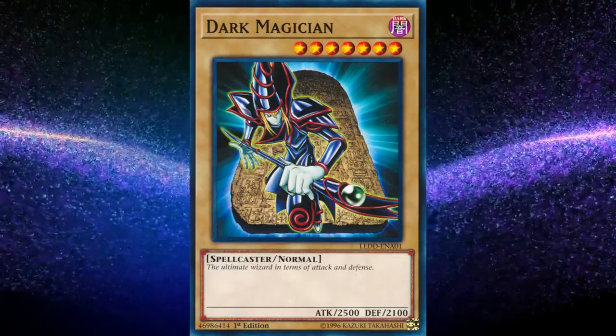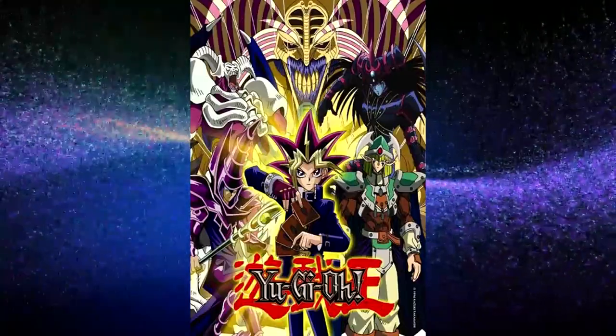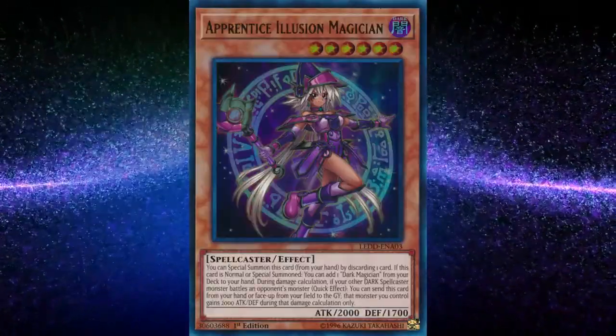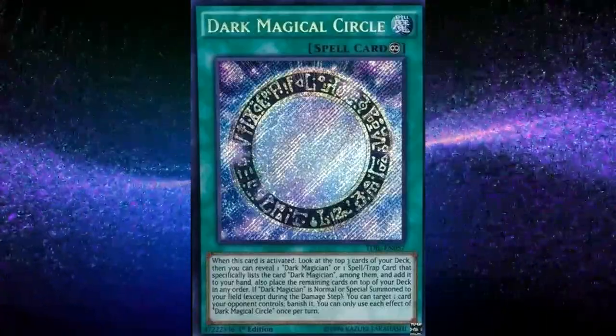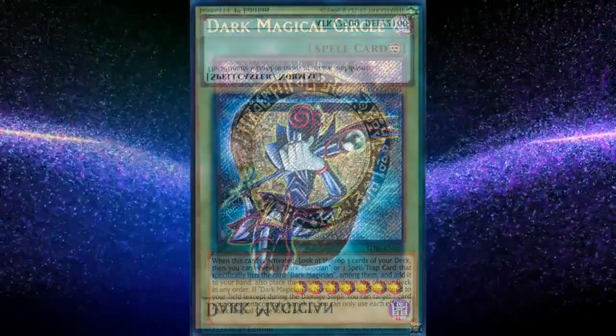At number 5, Dark Magician. Dark Magician is a simple and fun deck that's a great throwback for fans to the original anime. You basically use support cards like Magician's Rod and Apprentice Illusion Magician in order to search for the cards that you need. And then you use cards like Eternal Soul and Dark Magical Circle in order to get effects once you get your Dark Magicians out, and to get the Dark Magicians out in the first place.